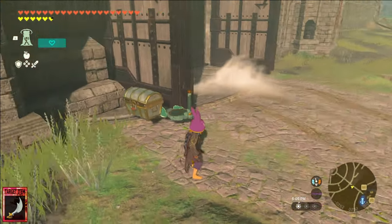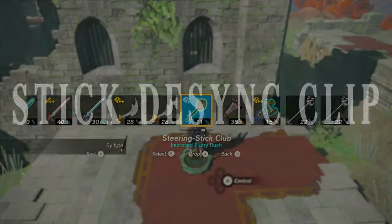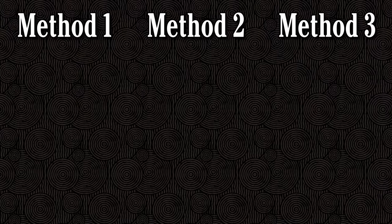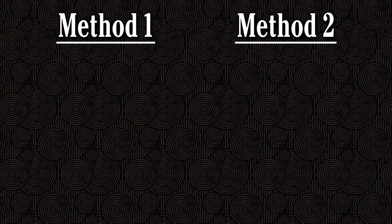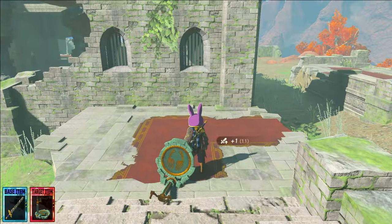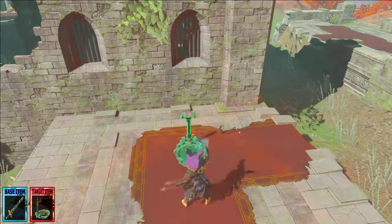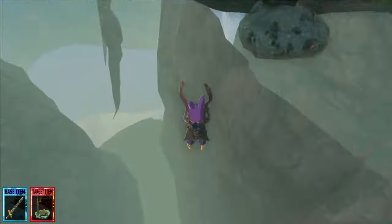Before we can move on to the final FE method, there's one more glitch I need to cover, because it's going to be a necessary step in that method. SDC, or stick desync clip, is pretty simple but can do some very interesting things. The most common use is clipping through the ground, but it also has the secondary effect of creating an invisible connection between Link and the steering stick, which can be abused in other ways. There are three different ways to perform SDC, but the first two are practically identical, so I'll cover those together. Methods one and two are the cold fuse and the fuse entanglement method — the only difference is step one: either cold fuse or fuse entangle a steering stick to a shield or melee weapon base. After that, stand on the steering stick, drop the base item, and mash A to mount the steering stick as soon as you close the menu. If done right, Link will mount it and immediately clip through whatever surface is under him.